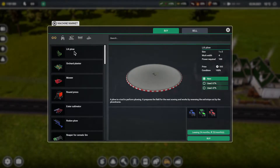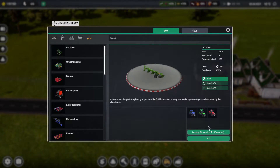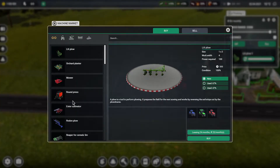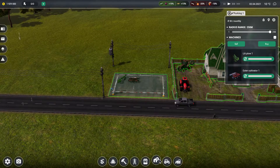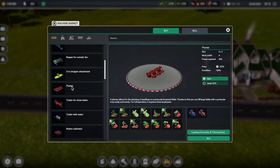For equipment I need headers, combines, and tools — probably the new tools. Let's buy everything as cheap as possible. This is the plow. Then I need a cultivator. I know this from Farming Simulator so I at least know what I might need. Then I need a planter.